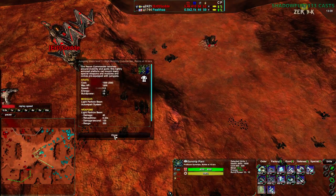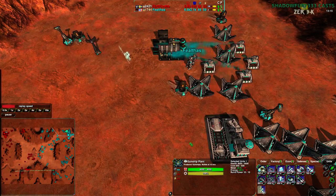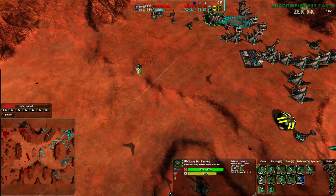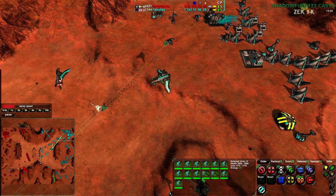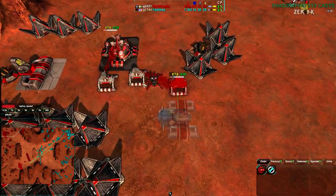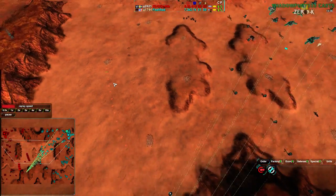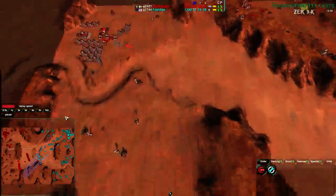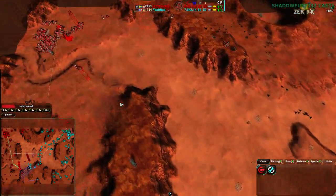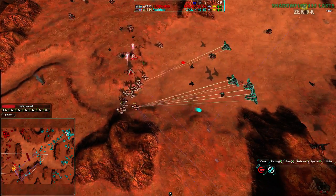Golda's commander has rebuilt thanks to the auto repair system. Meanwhile, Felthas's commander has particle beam and nanolayer, 17 build power — definitely an in-base commander, pushing heavily into the cloakbot factory. There's another scythe — exactly what Felthas needed: two scythes. I still think he needs to go to the main base, specifically for the caretakers. With those caretakers out that would be a huge blow to Golda — that is totally the biggest thing Felthas can do right now, though Golda's economy is quite spread out.